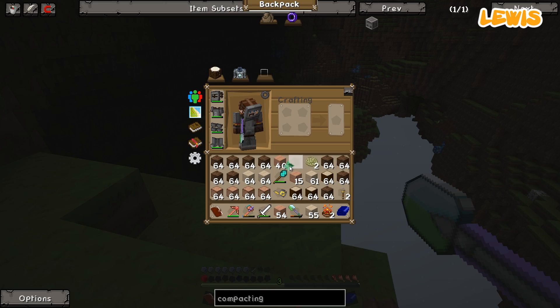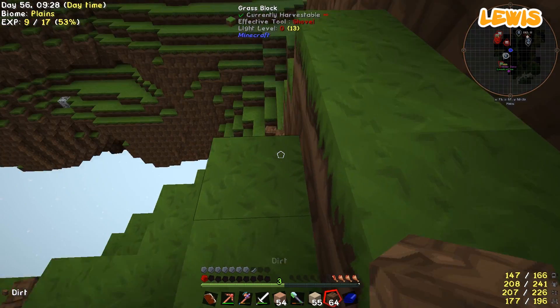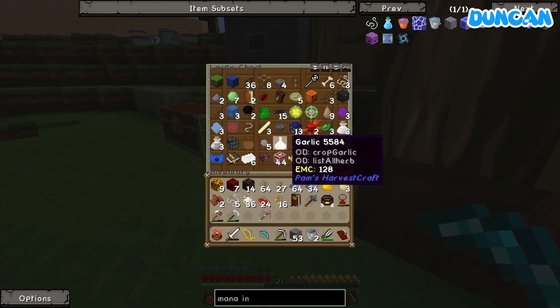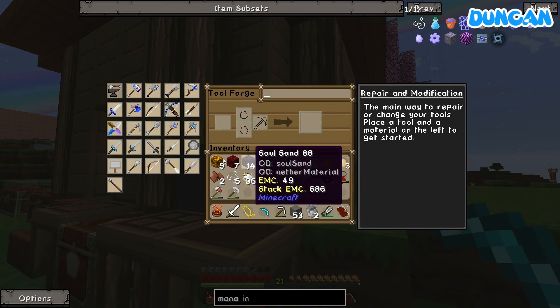There's a blitz blaze down here or whatever. You're gonna be okay. I'm gonna run away. I'm gonna have to nerd pole straight up back up. I was like, oh, I'll be fine - I'll just nerd pole straight - it looked like it was just doing one layer and then it did way more than one layer.